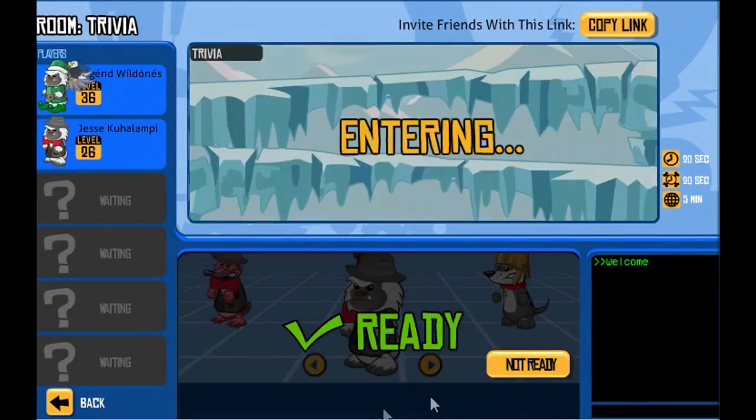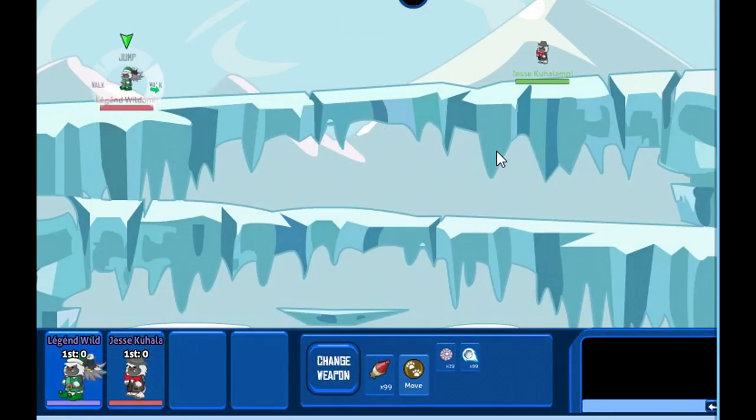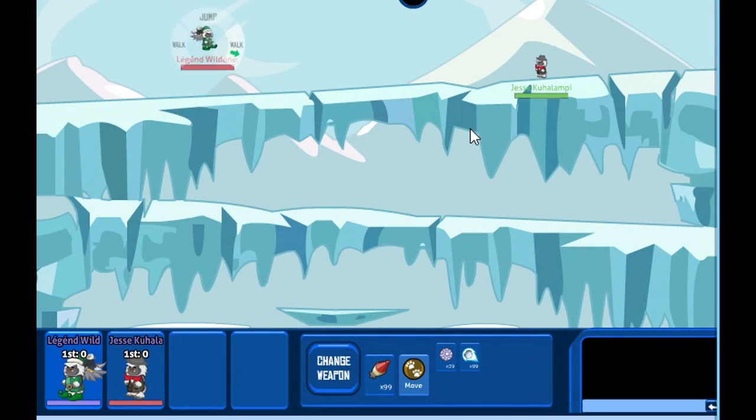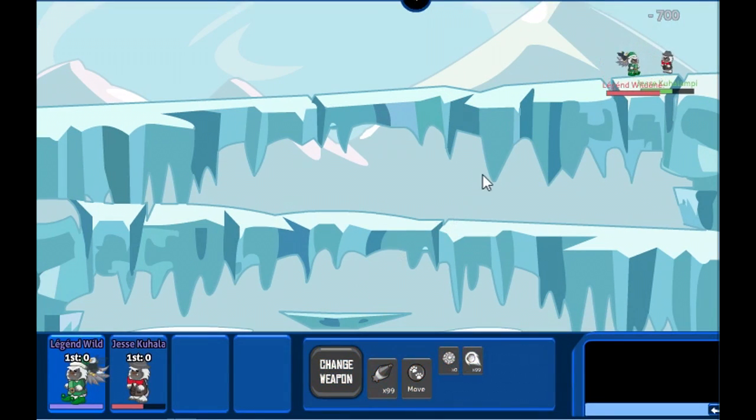Wild Ones has changed the way score is calculated. In the past you would get 1200 points with Mega Nuke even if the enemy was almost dead. Now you get points based on how much health points the enemy has left. If the opponent has 100 points, you will receive a total of 200 points by killing the enemy, no matter what you use.